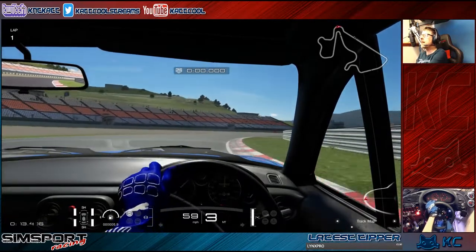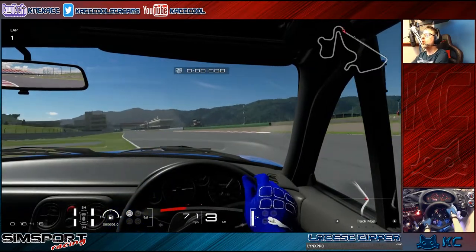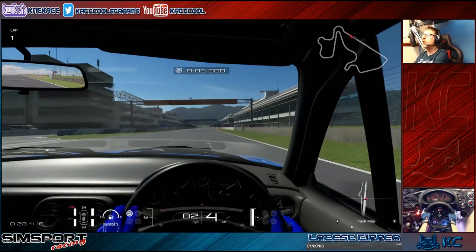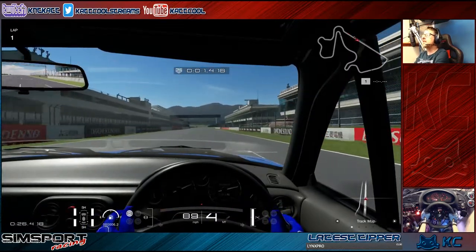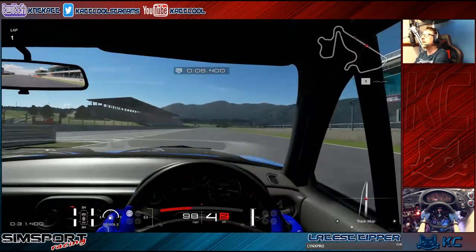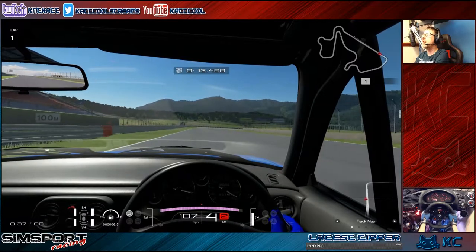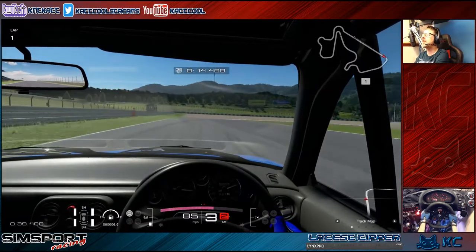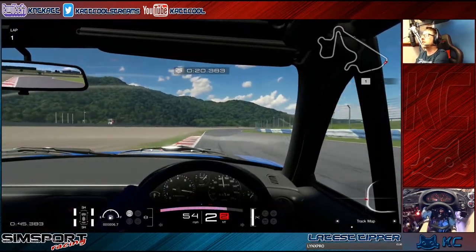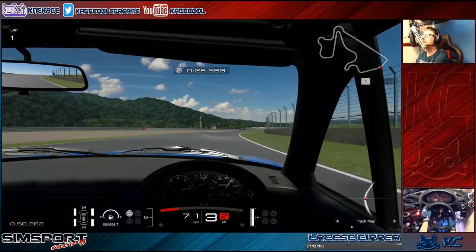Hi everyone, Cat Cool here back again with another video. Today we're back with some more Gran Turismo Sport, looking at the latest updates — version 1.34. The circuit we get this time is Autopolis International Racing Circuit, which is in Japan. We start off with the first car, which is a Mazda MX-5 Roadster in the N100 class.